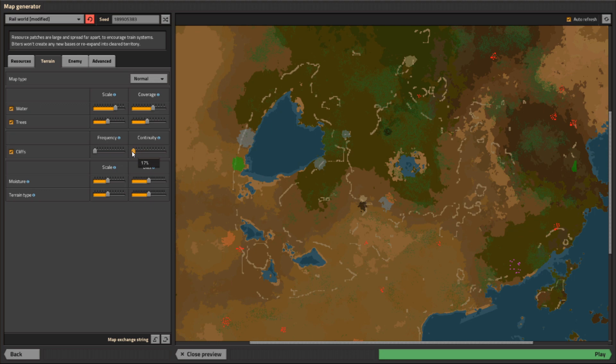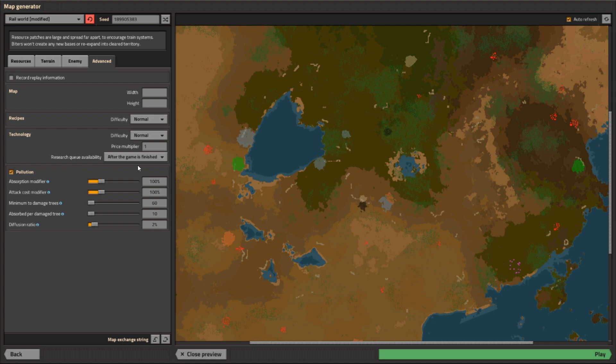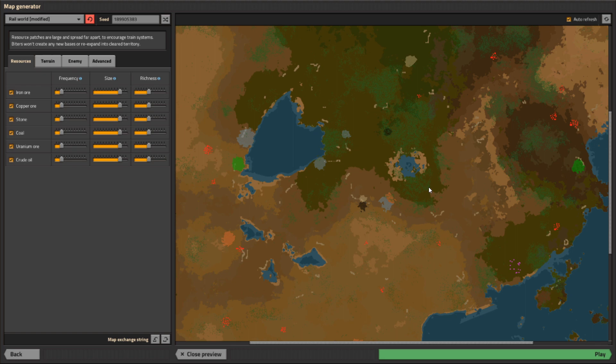Now, Cliffs — normally I would turn Cliffs off, but because I'm going to explain everything in the game, I'm going to just turn them down so they're there but not very annoying. As far as enemies are concerned, we're going to leave that alone from the Railworld preset. Under Advanced, I'm going to turn on Always Research Queue. It's not a huge deal, especially for a beginner who doesn't know what they're going to research, but I personally like it.